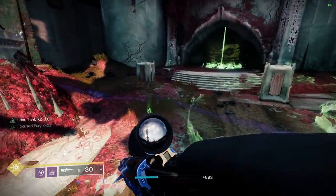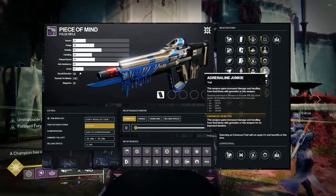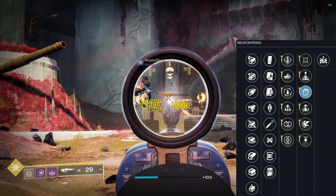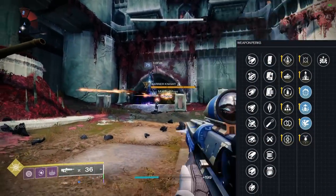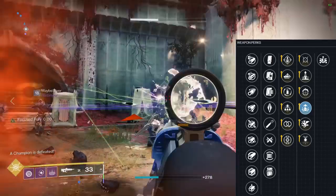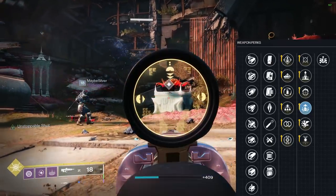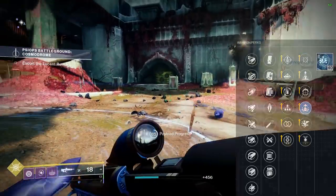Column four perks are: Moving Target, Elemental Capacitor, Focus Fury, Adrenaline Junkie, Vorpal Weapon, and Harmony. The three I want to focus on are Focus Fury, Adrenaline Junkie, and Vorpal. Starting with the easy one — Adrenaline Junkie: kill five enemies or get one grenade kill and you're dealing 33% more damage, and it can be refreshed while active by continuing to get kills. It's great for general play.